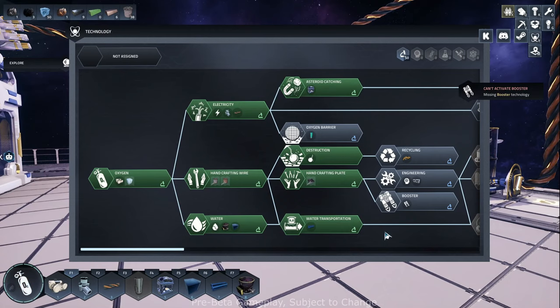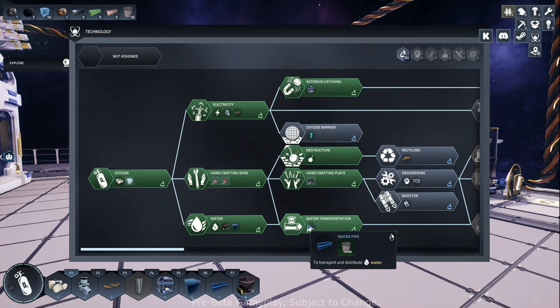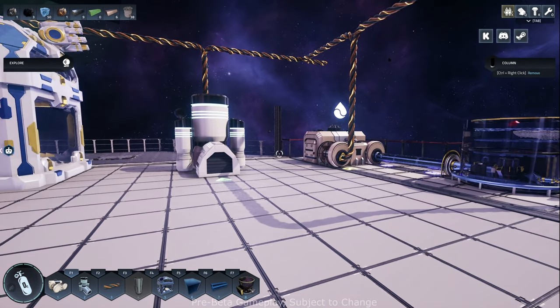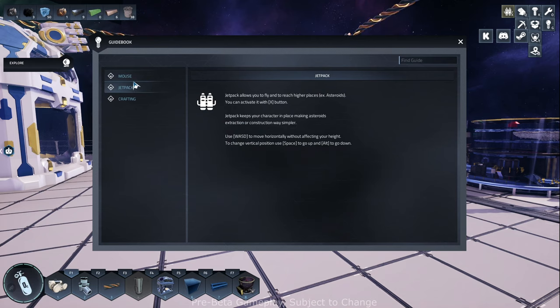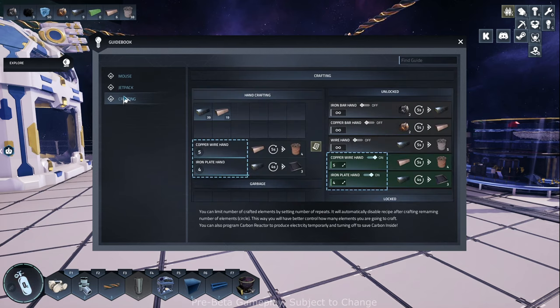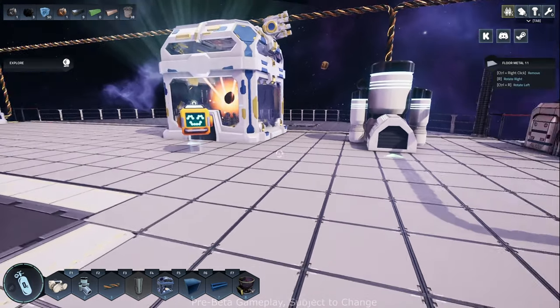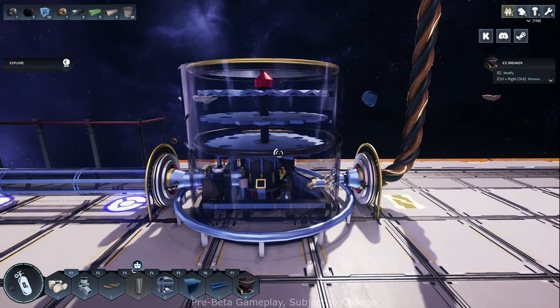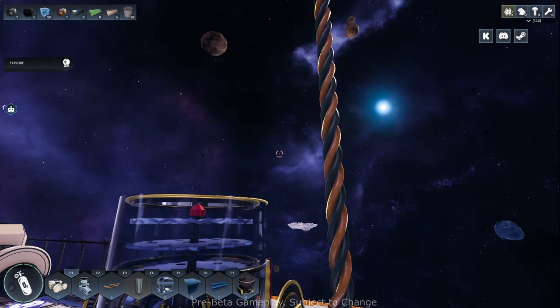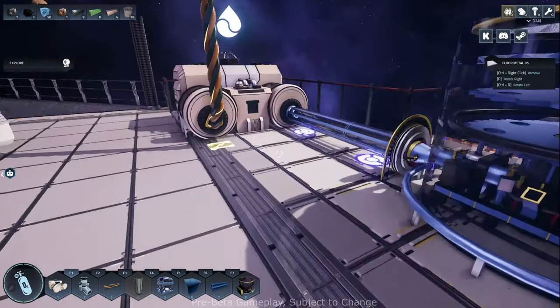Let's go to the tech tree and see what else we've got. Water transportation. There's a guidebook - let's hit G and see if there's anything helpful here. This is not interactive, just basic info. This talks about the jetpack and this is crafting. I kind of understand all that. I'm not sure what the deal is with the water. I'm so curious. I don't think there's any direction on the pipes.